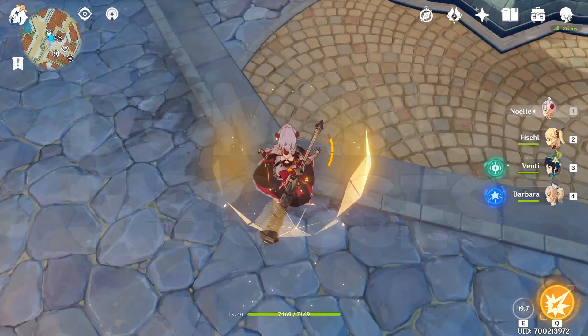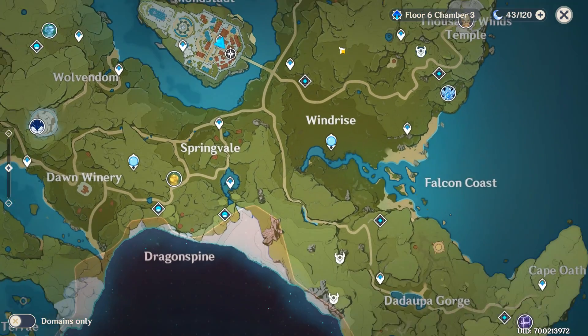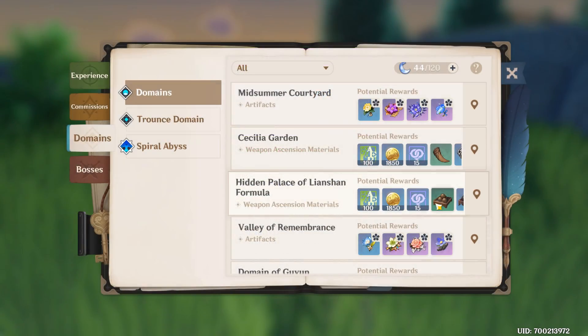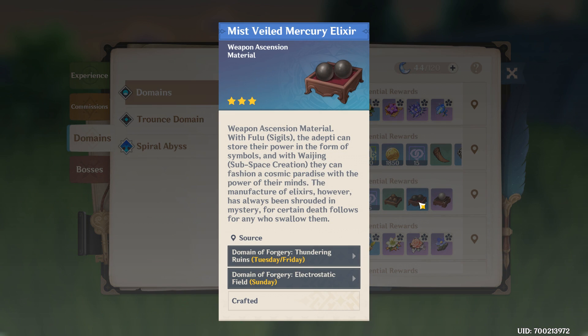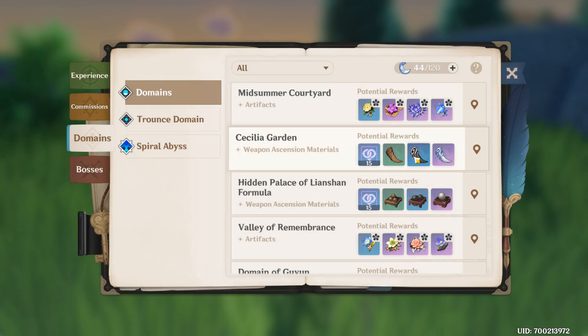As soon as you log in for the day, the game tells you how much resin you have on hand. Start using this immediately to have a greater window of regeneration. Your characters might need a specific set of artifacts, so you can choose a domain with that set to farm for. Your characters might need a weapon upgraded — check the Adventurer's Handbook to see if the upgrade materials are in today's rotation, then do that domain for the amount of materials you need.